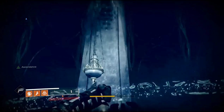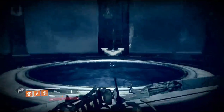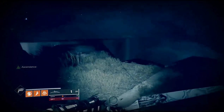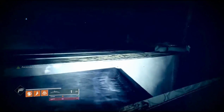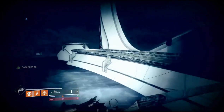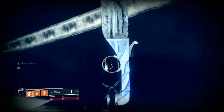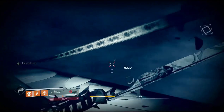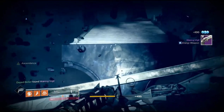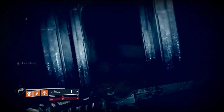Now to go after the first corrupted egg and the set of ahamkara bones: when you get your chest standing in front of that statue, you want to take a left. You're going to find a circle platform — keep following the edge and go down a little bit. You can see some steps on the right; the egg will be sitting on the left side of those steps. Shoot that egg and then jump on top of the steps to go after the ahamkara bone.